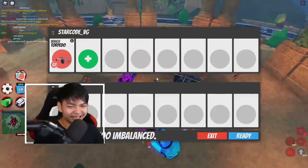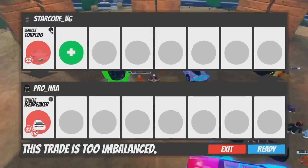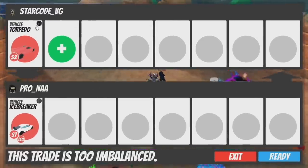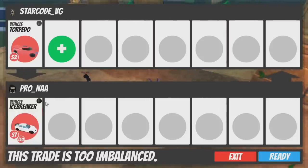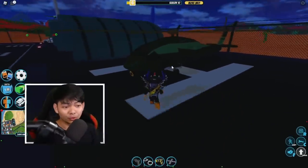This next guy looks kind of pro, so I'm going to give him my torpedo. He's offering an Icebreaker — this is actually a very very crazy Icebreaker offer — plus a Big Net and a Jack Rabbit. But there's also a re-roll in there, so nah, I'm going to go join a pro server.